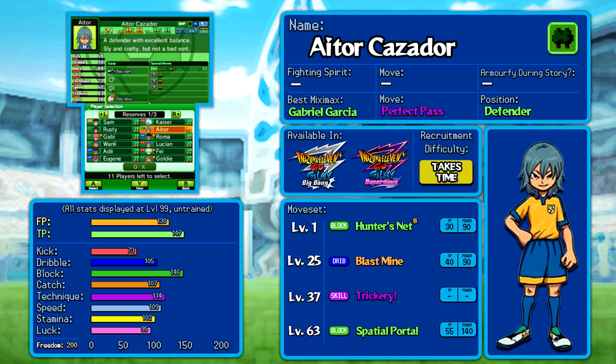Itor makes for another good defensive addition — he's canonically somebody you'd think of as a potential defender, having been on New Inazuma National in the Chrono Stones movie. Gabby is definitely the one you'd think of first, but Itor is up there as well. He does have a problem in that he learns his moves quite slowly. You have Hunter's Net straight away, but it's not quite as strong as it used to be. He'll eventually get Spatial Portal, which is very, very good, but you'll have to wait until level 63. Block at 146 is definitely good enough, and Itor certainly stands his ground as a decent pick.